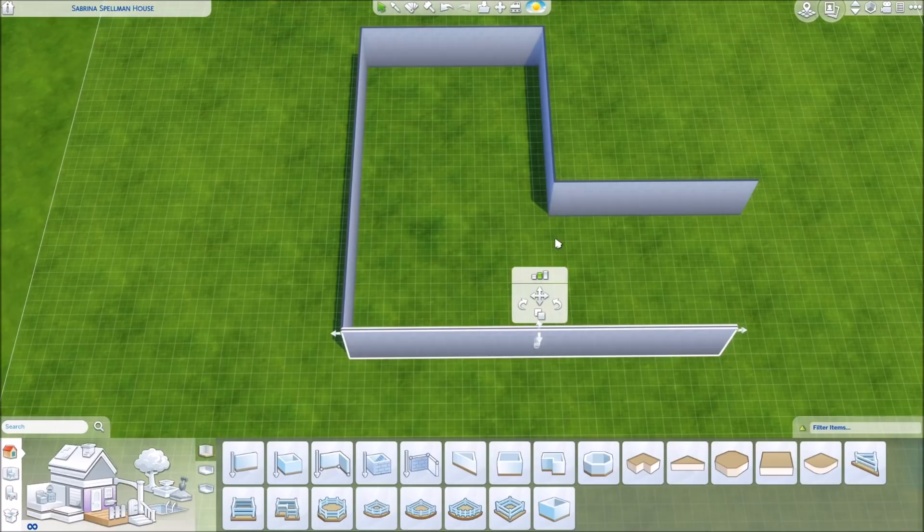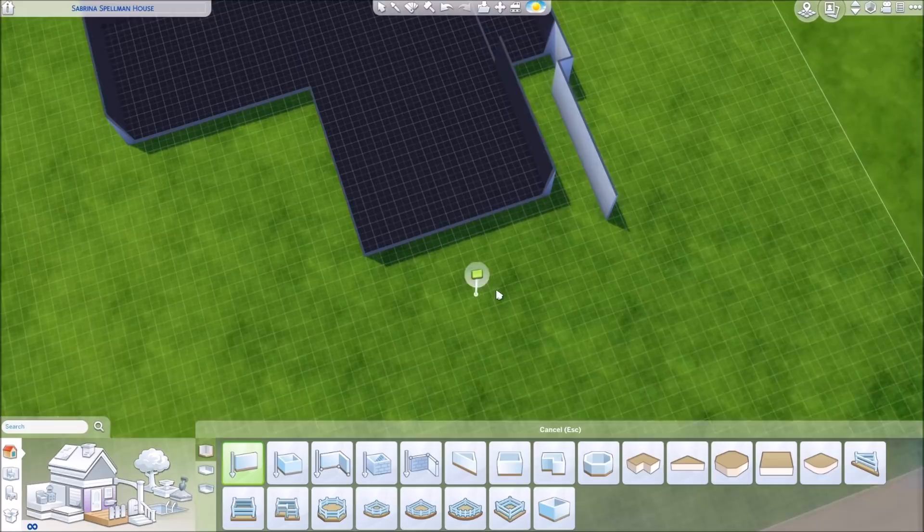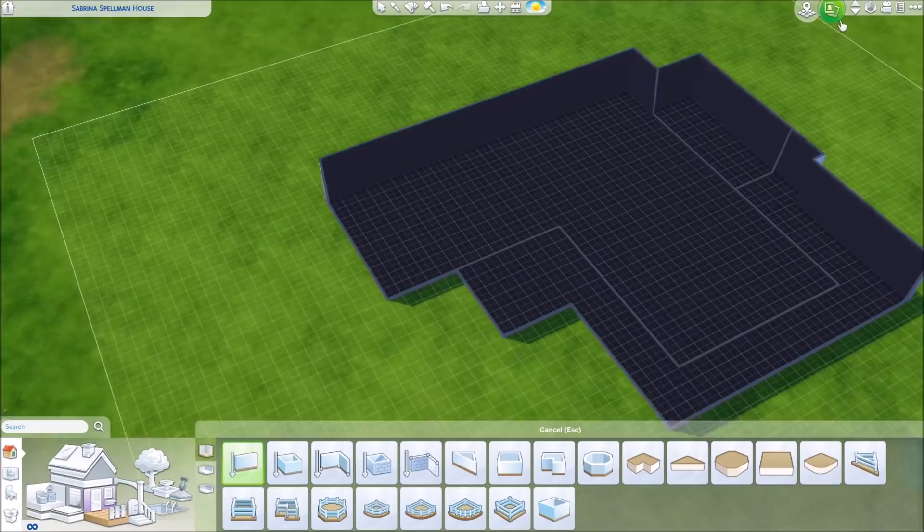So welcome to Windenburg, which is a world that you get if you have the Get Together expansion pack, and it is a 64 by 64 lot. This is on the biggest lot size that we have, and I needed this because I also wanted to have a certain environment around the house that you could see in the show.